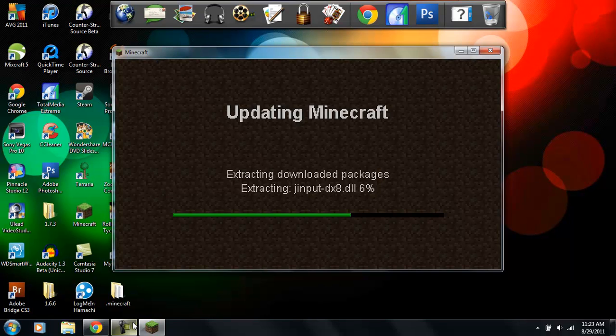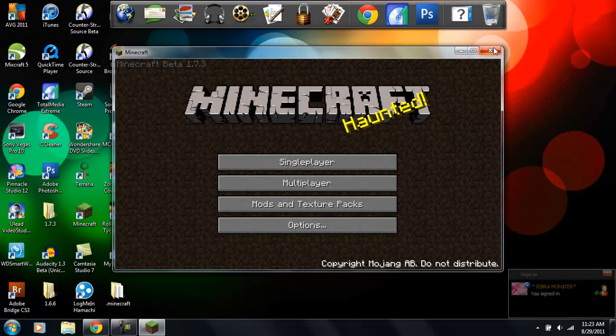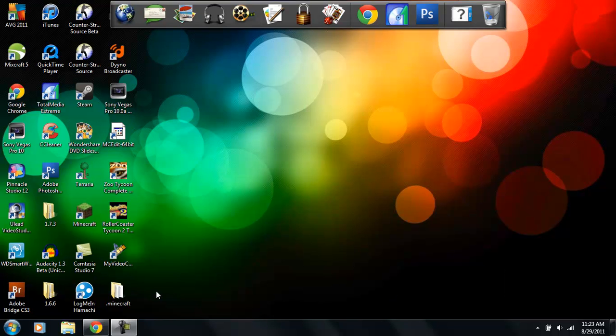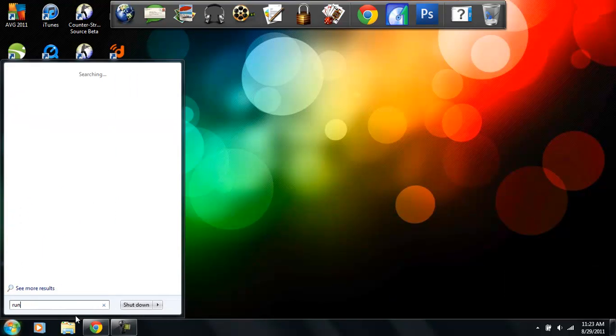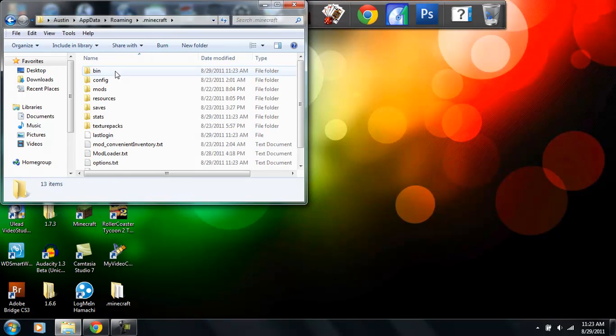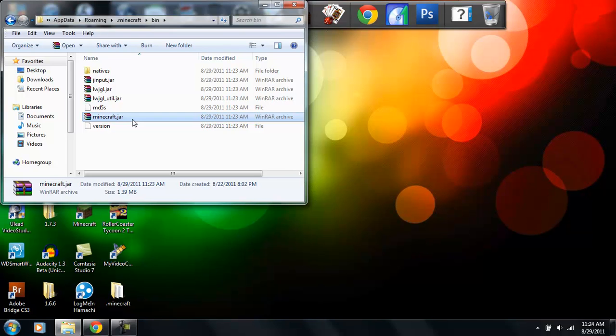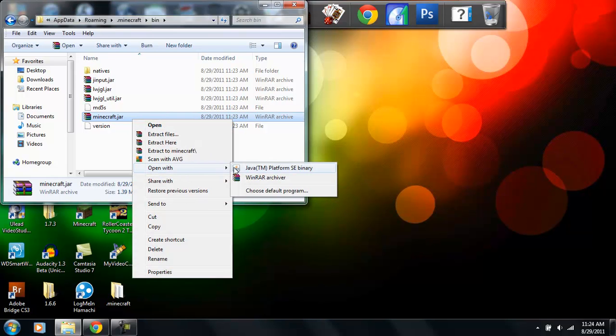Now that the force update is done, go back to Run, type '%appdata%', click on .minecraft. Note: this will only work for Windows 7, Windows Vista, and Windows XP — it will not work for Mac. Go into your 'bin' folder, find 'minecraft.jar', right-click on it, and choose 'Open with WinRAR Archiver.'